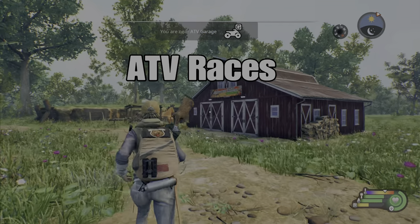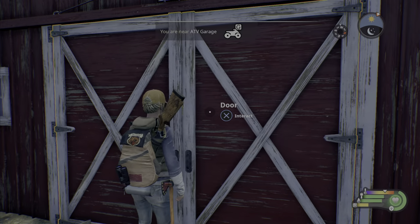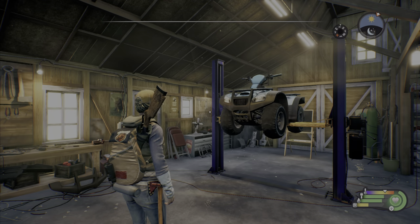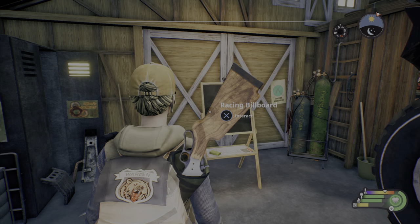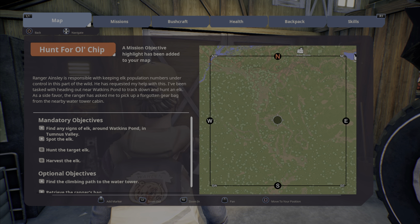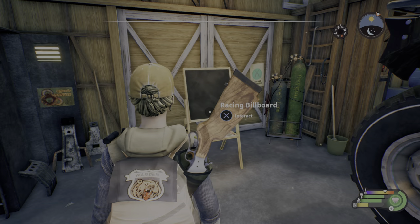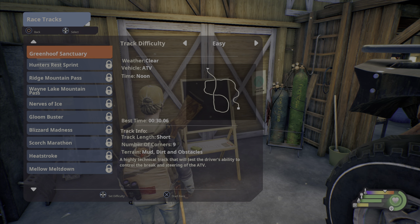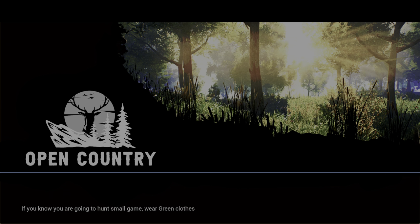There are RTV garages in this game where you can enter and find a series of races. I believe there are 10 ATV races you can do — you'll see them on the racing billboard and can locate them on the map. There's no race creator yet, but maybe that's coming. These are ATV races with checkpoints — this first one is a short one and the others are longer.